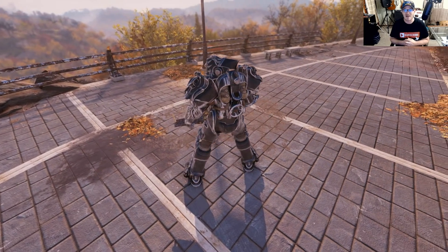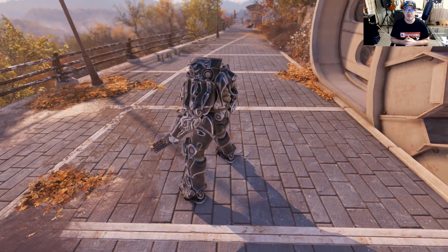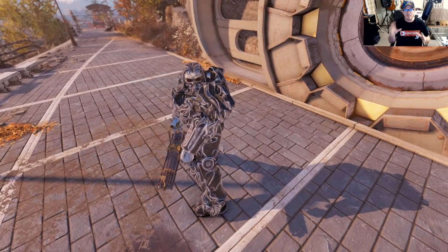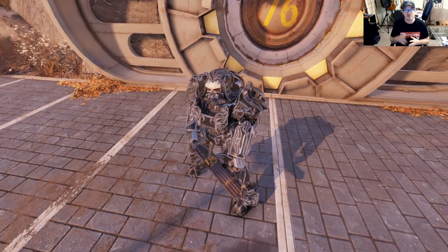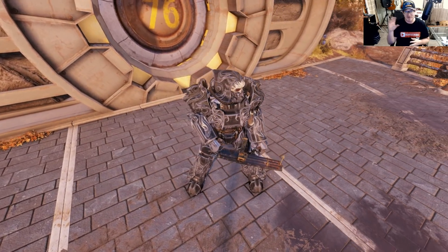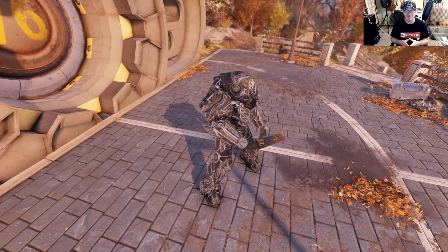Here's another look at the back side. We're going to do a couple of rounds here to give you the opportunity to decide what you think. My goal here is to give you a better view of the Power Armor so you can decide whether or not you want to put the money — or the atoms — towards it, whatever currency it costs in order to pick this thing up.